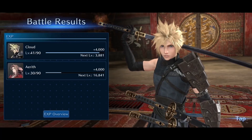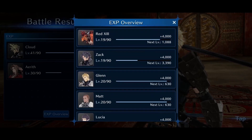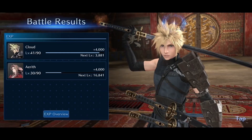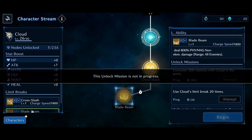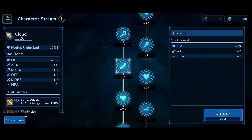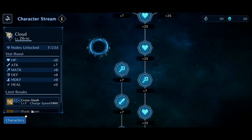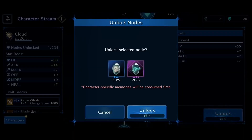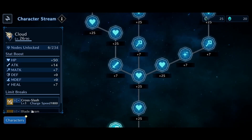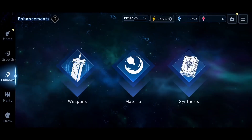Next is the leveling and growth system. Not only can you level up your characters — with a max level of 90 — but there are also character streams, which are like a board for each character. You can unlock specific stats such as HP, attack, magic attack, and healing using memory crystals. Along with that, you can upgrade your limit breaks or unlock brand new ones that we all know and love from the Final Fantasy 7 universe.